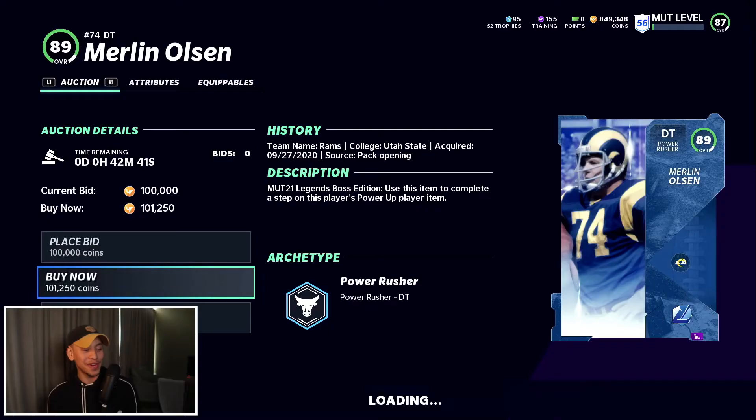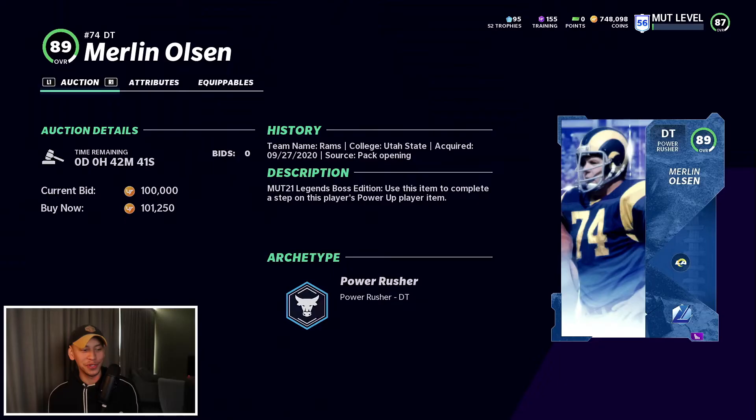We're a little short on training — I want to add Bench Press to Byron Jones and fully power up the final addition to the team. So I'm going to spend another 100k to pick up some training. I think the best training value is sitting around 27-28 per, so that's pretty solid value.